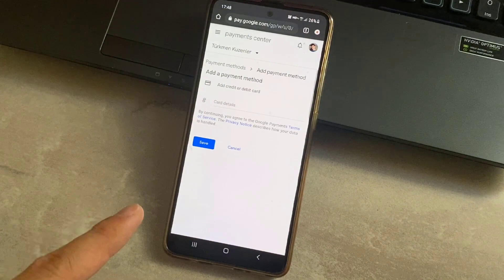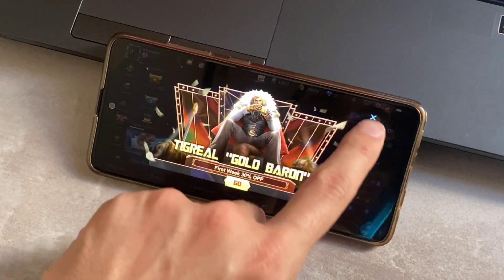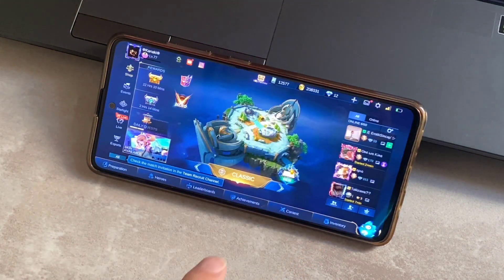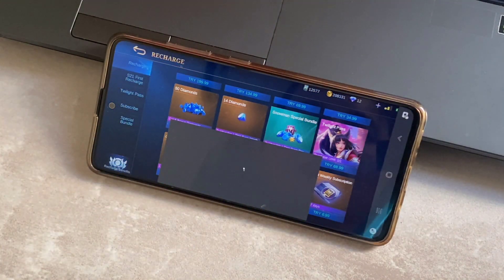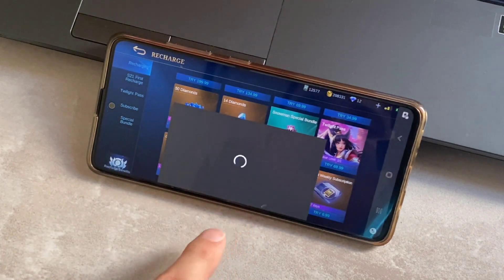From here you can add your debit card or Mastercard back. If you just want to buy diamonds in a game, you can add them from within the game. After refreshing your payment method like this, I think the problem will be solved. Now I'm going to try buying those diamonds one more time.